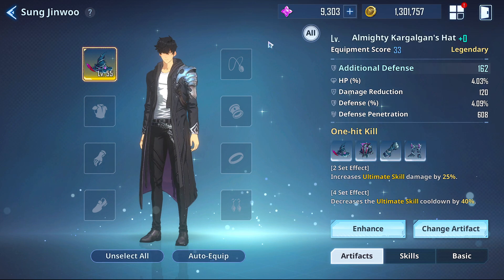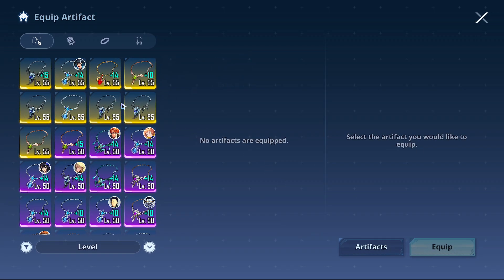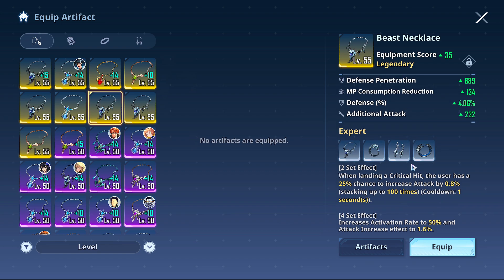In terms of the right side, the right side for Sung Jinwoo is extremely simple. In my opinion there are three really good choices, and that starts with Expert. I'm not really going to be splitting any right-side pieces into two-sets — I think you need four-sets for most of these. You want the right attack and crit stats. With Expert, when landing a critical hit the user has a 25% chance to increase attack by 0.8%, stacking up to 100 times.